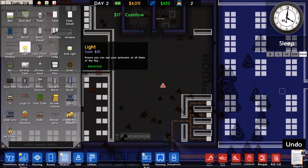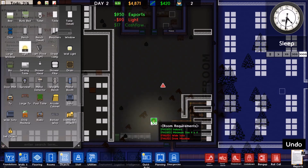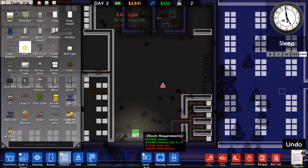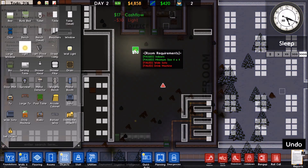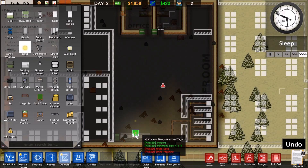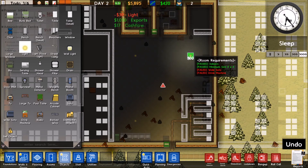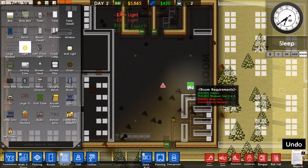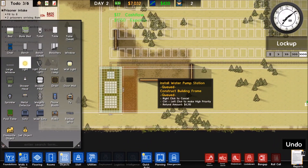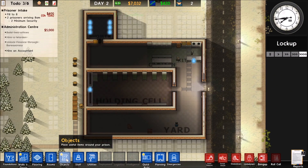As far as this room goes, let's go ahead and get some lights put in — a light there, a light there, and a light there. We'll see if that's enough lights for this room. We have gotten our first prisoners in, so that's good news — we're making some money with prisoners coming in. They'll be in here dealing with this little issue we have for right now.